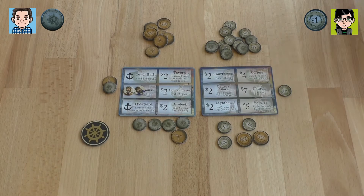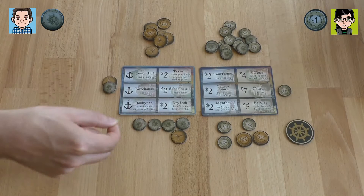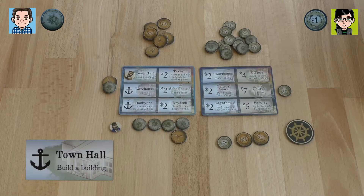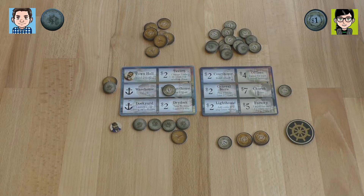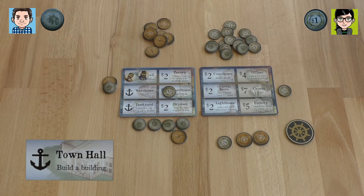I get my little captain guy back. Now if I build a building, you can use it — but I'm going to build anyway. I'm going to build the schoolhouse. I pay two silver; one goes onto the schoolhouse as marking that it's my building. We both cannot use the same building in the same turn — it's only one spot. But even though you build it, I can use it. I'm also building. I'm spending two and going for the lighthouse.